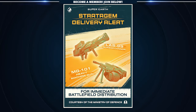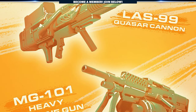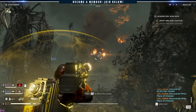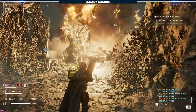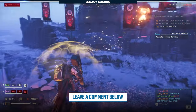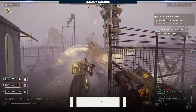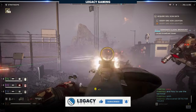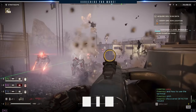So there you have it — our assessment of the LAS-99 Quasar Cannon and the MG-101 Heavy Machine Gun. Hopefully you've had a chance to go hands-on with these bad boys yourself, and I'd love to know what you think. Leave us a comment down below and share your thoughts on these two new stratagems. If you like our Helldivers 2 content and want more videos like this, hit that thumbs up and consider subscribing. My name is Kodiak, and from everyone here at Legacy Gaming, thanks for watching, and play on.